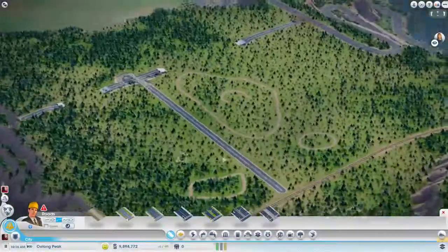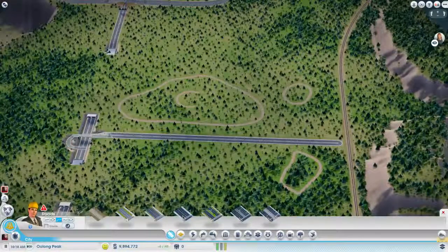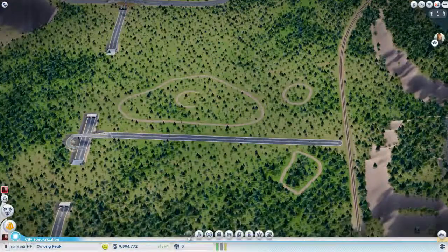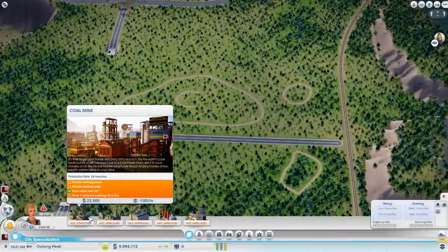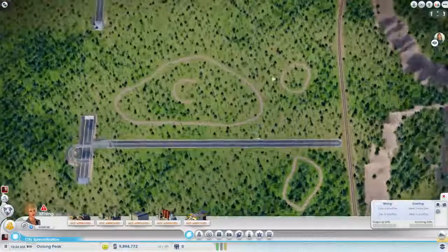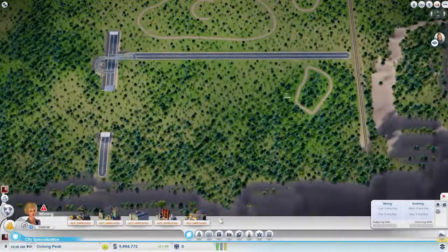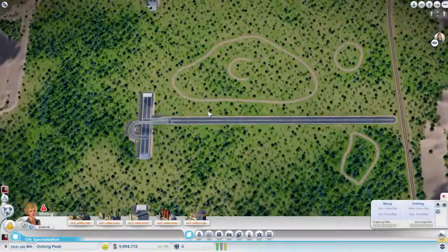I'm going to see if I can even this road out a little bit here — the slope anyway. It seems to slope down a little bit better, sort of. It'll work. Now I think I need to build — in order to put a coal plant down, yeah I have to have some industrial buildings working, power and water. Let's see which way our wind blows, because the other thing I'm going to do with this city is have all the population in mega towers — that'll be kind of fun.